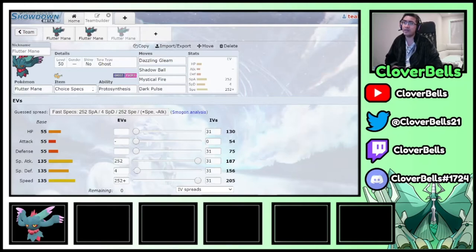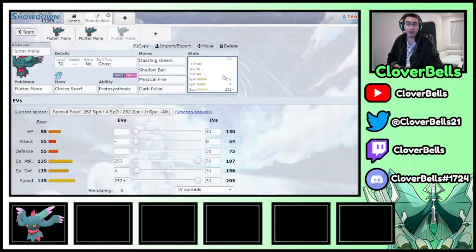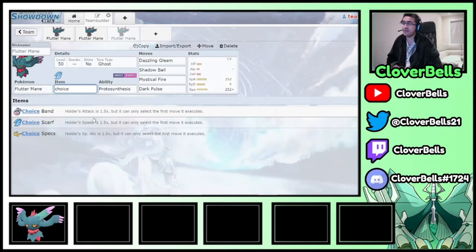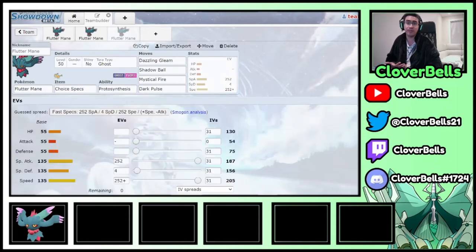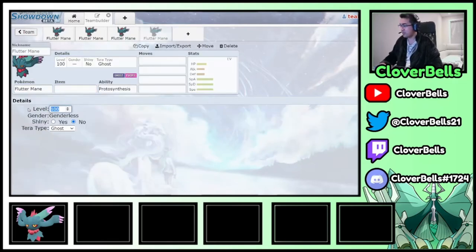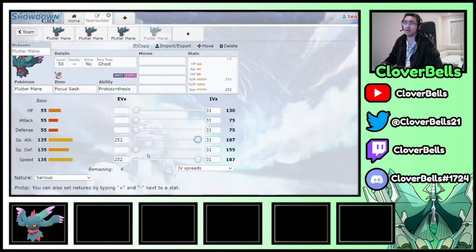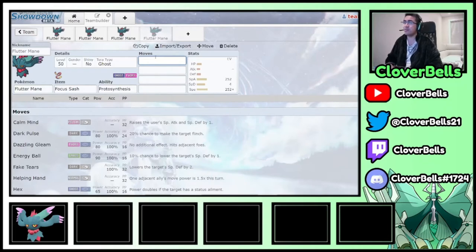Choice Scarf is also an option if you want to preserve speed ties with other Flutter Mane at 252. But I prefer the Specs set for the damage output. Another set is Focus Sash - Flutter Mane is frail so the Sash lets it live. Same 252/252 spread. Same idea with Shadow Ball and Dazzling Gleam for STAB.